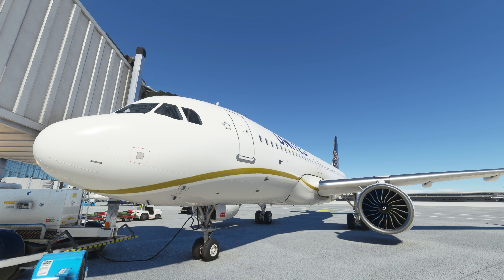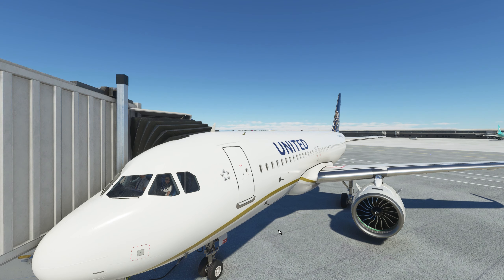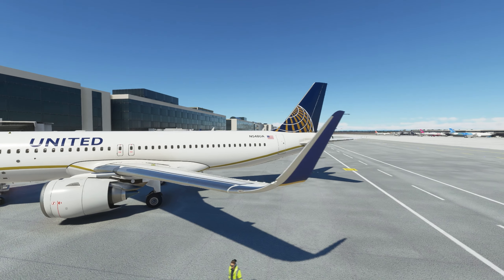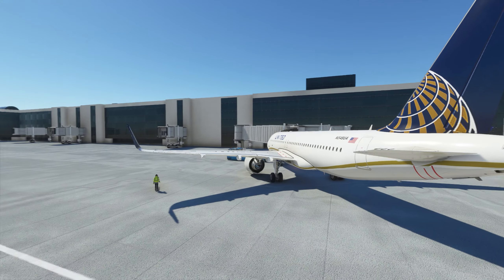We are using the VATSIM network. Unfortunately, as usual, there are no controllers in range, and just when I loaded in the airport, they left. We are using the United Airlines livery — this is the gold version. I decided to change it up a bit and use the gold, and my god, does this thing look beautiful. It is so incredible, I absolutely love it.